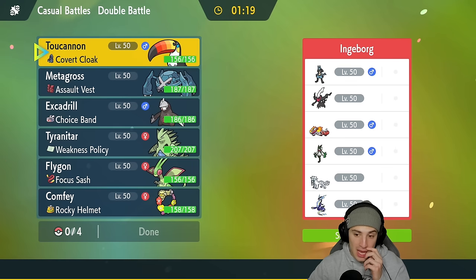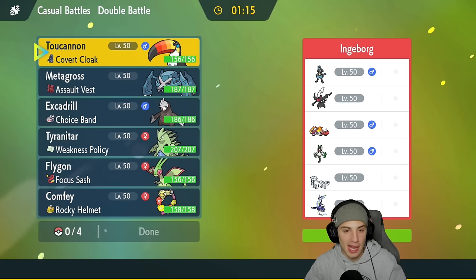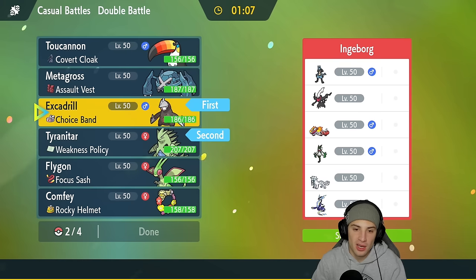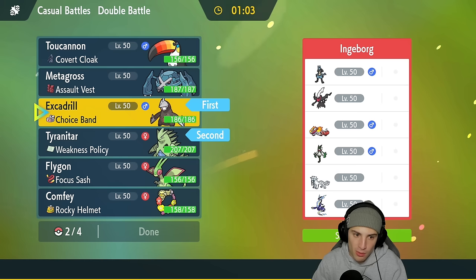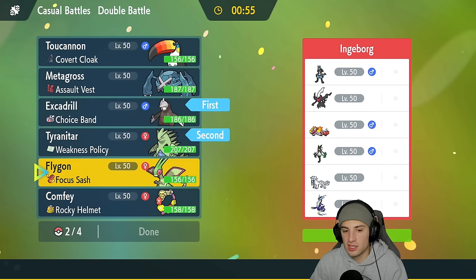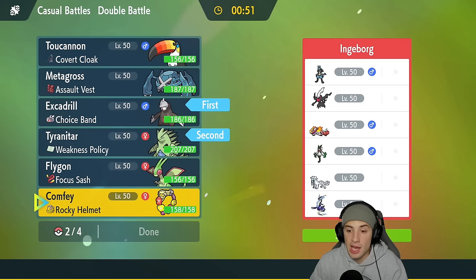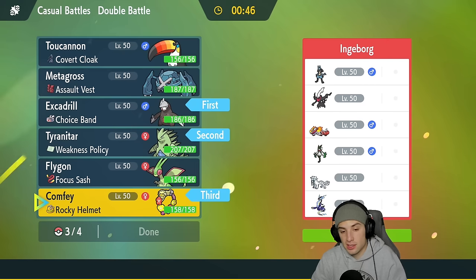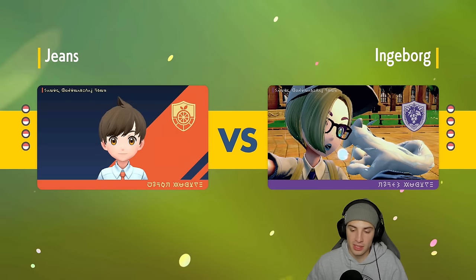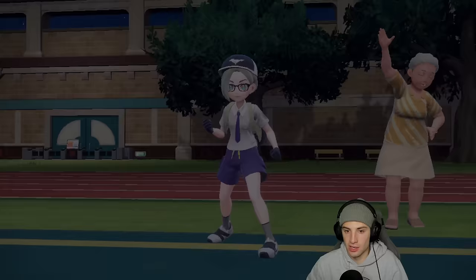This team screams weather control — they have no way of controlling weather. We have great Pokemon with great typing and they have no Intimidate Pokemon, which works well for us. They may have a Fake Out user with Meowscarada. Excadrill and Tyranitar is just such a solid lead, so I'm going in with both. In the back end I'll bring Comfey for support — it's super effective on a few of these with Draining Kiss — and then Metagross for a nice late-game Bullet Punch.